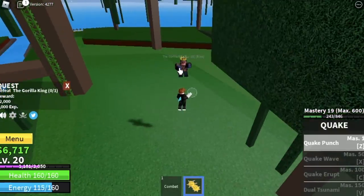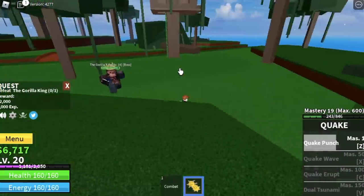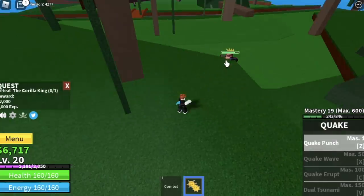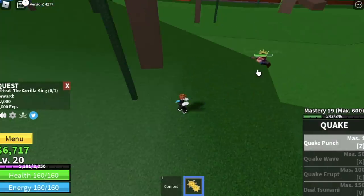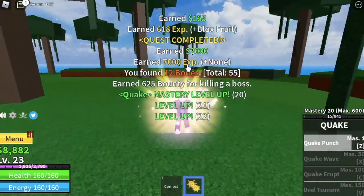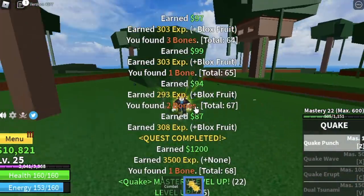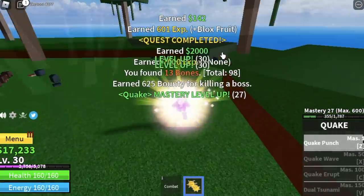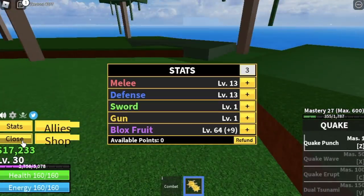The Gorilla King is the medium boss on this island. Is it easy to defeat? Yes. Just use your Z skill, maintain your distance, and everything will be easy. The goal here is to reach level 30. After that, you can proceed to your next island, the Pirate Village.